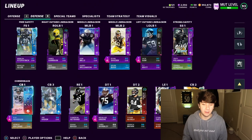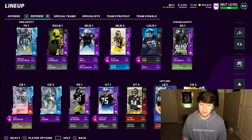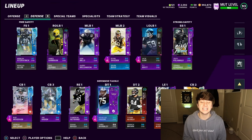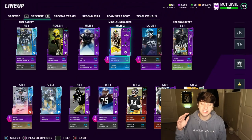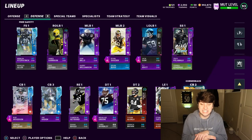This defense is completely shut down. All we're waiting for is TJ Watt's upgrade, maybe a couple defensive line upgrades, and this team is gonna be unstoppable. Troy P will also probably get an upgrade soon. I'm gonna try to use Steven Nelson all game, make it interesting, and see if we can get some interceptions with him.